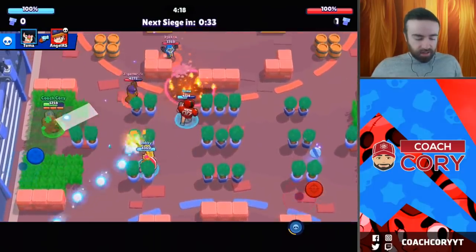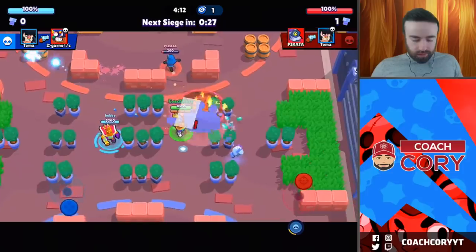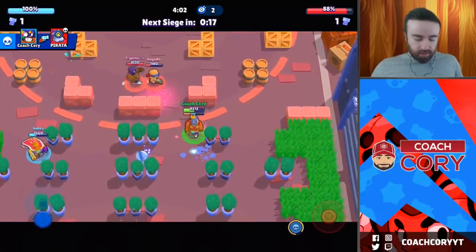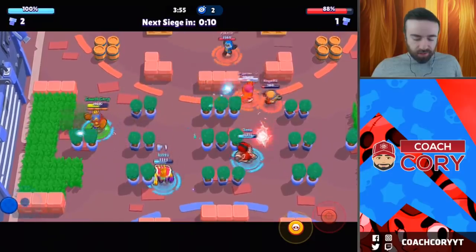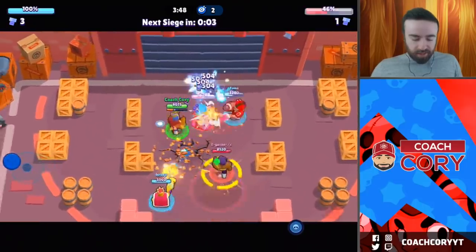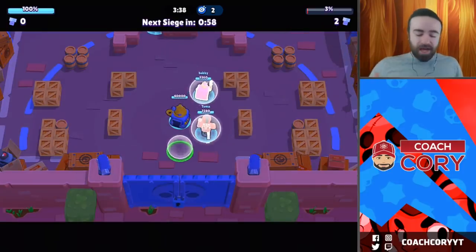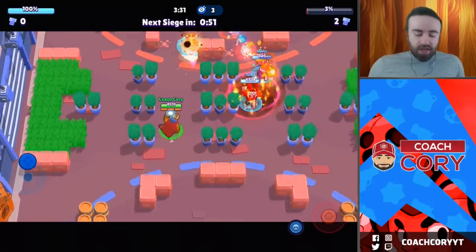I got some damage there with a little help from their Barley. We're going to push in. We got our super — our Bull has super as well, so we could go in here. We're going in. Although they are going to defend here. We got Rico as well — look at all this damage! Oh my gosh, can we end the game in the first push? Oh look at this — 3% left! We almost ended the game in one push. On top of that, we have the bot — this game's over. Overpowered strategy right here. GG.